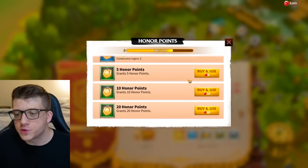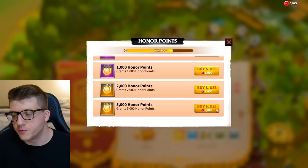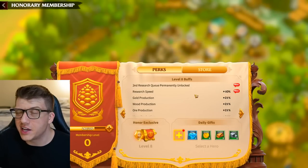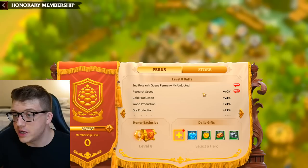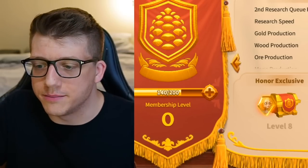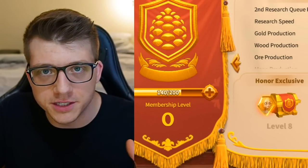You also get resources, speed ups, and other things at Honorary Membership level eight. To spend gems on honor, it's a one-to-one ratio — 5,000 gems equals 5,000 honor points. Getting to level eight costs approximately 35,000 honor points, so combined with the 5,000 for the building queue that's around 40,000 gems total. It's a lot, but you work toward it over time and you can absolutely do it free to play.